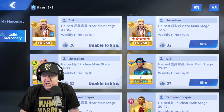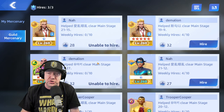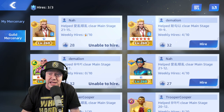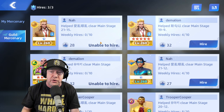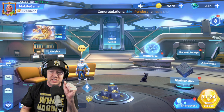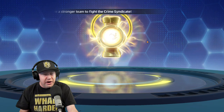There's a mercenary system where I can borrow up to three mercenaries per week from alliance members like DaDemoLion, Trooper Cooper, and Dogbert. My top characters are at 220, and others can borrow mine too. This game is largely PvE — very little PvP — so there's not a high incentive to spend money, since you're mostly playing against the computer. If I get stuck on a stage, I can borrow a powerful ally character.